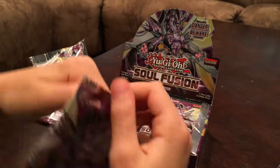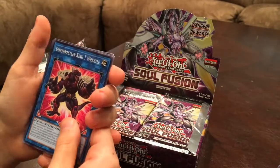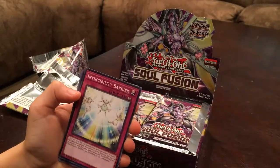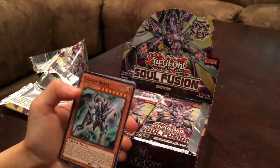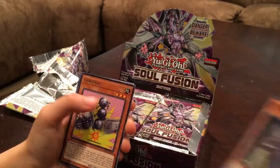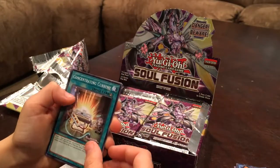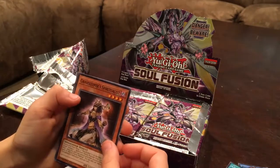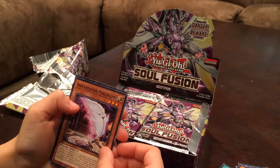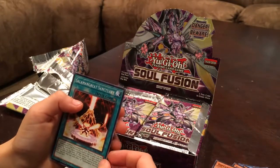Now the next one, number three: Dino Wrestler King T-Rexel, Invisibility Barrier, Galaxy Brave, Mystery Holder, Gookie Pole, Concentrating Current, Gravekeeper's Spiritualist, Incantation Pendulum, Salamangreat Sanctuary.